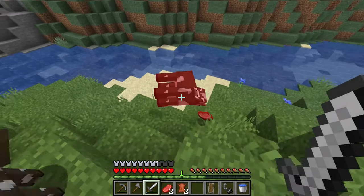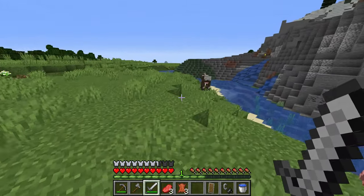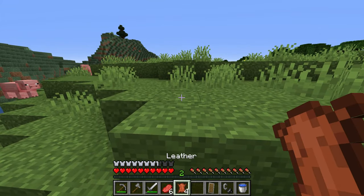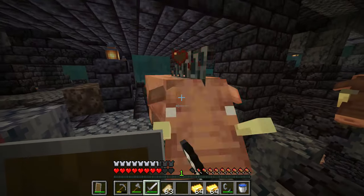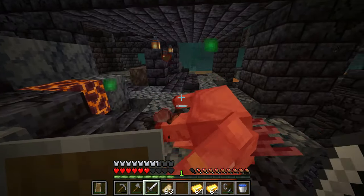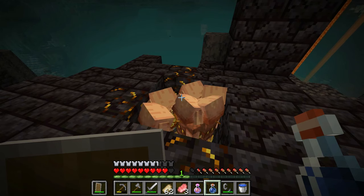Traditionally to get leather you'd go around killing cows, and that can get you a fair bit, but it's a bit time consuming. Not every cow drops leather and they don't spawn all that often once you've killed the main ones around where you first spawn in. As of 1.16 we can also get leather by killing hoglins, but this isn't for everyone as you have to be a bit brave to do this in the early game.